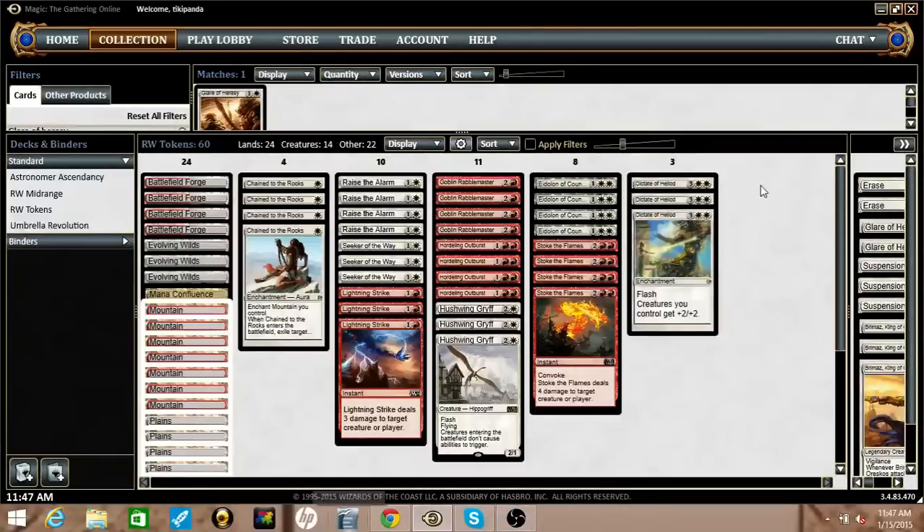Because we're running Hushwing Griff, I want another five-drop. The deck wants some number of fives — we're running 24 lands and removal, so games are going to go a little long. We need a trump other than just Eidolon of Countless Battles. That's where Dictate of Heliod comes in. It's something I wanted to try out with all of the tokens. We have Raise the Alarm, Goblin Rabblemaster, and Hordeling Outburst — that's 12 ways to make tokens — and then six other relatively small but potent creatures in Seeker and Hushwing Griff. The idea is we'll usually have more creatures on the battlefield than our opponents.